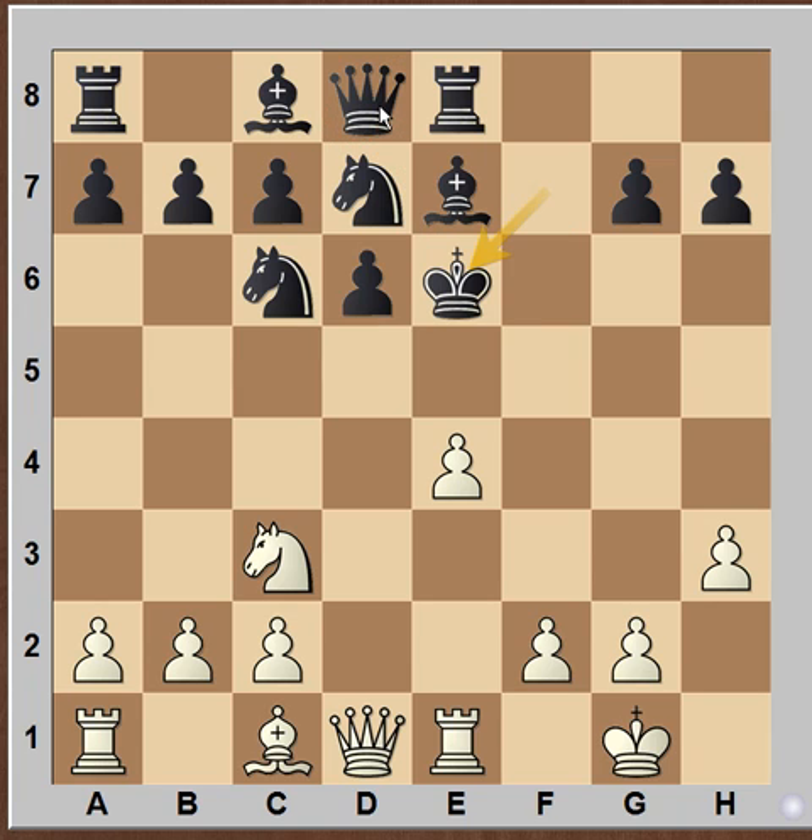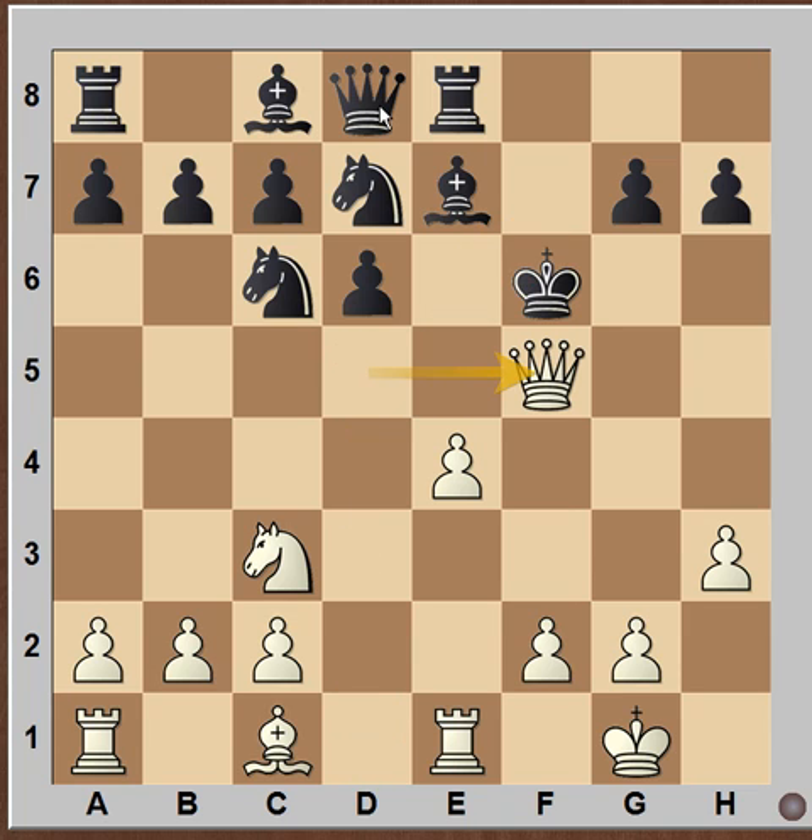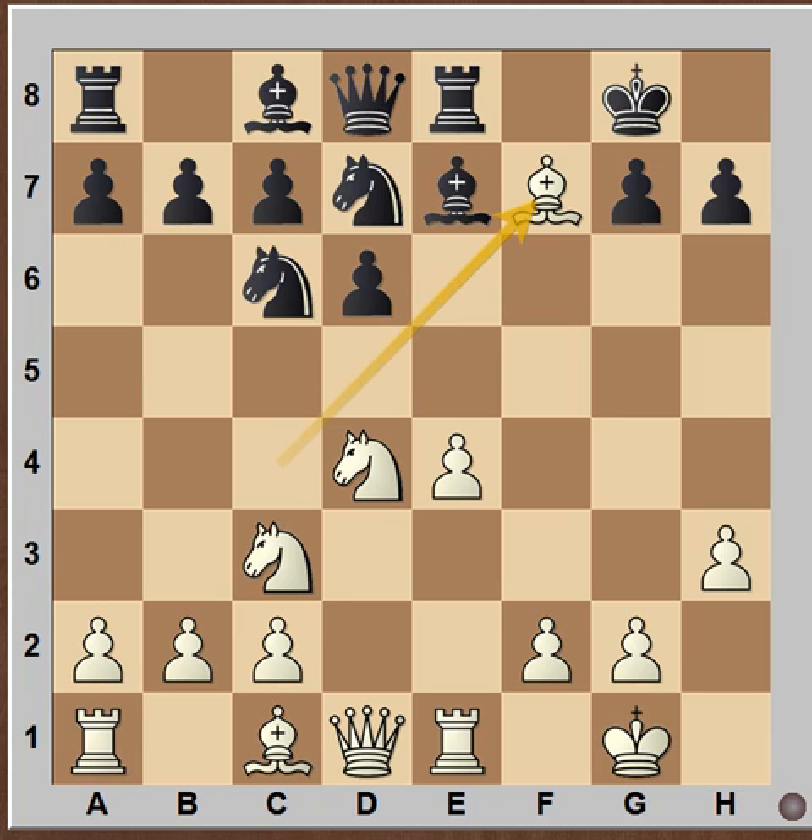If King into E6, then Queen D5 check, and King F6, Queen F5 is checkmate. And in this case, on the 10th move, Bishop into F7 — if Black does not accept the sacrifice and plays something else, then also either we are getting the rook on E8, or the Knight can jump into E6 and fetch the Queen. So this will also be a winning position.